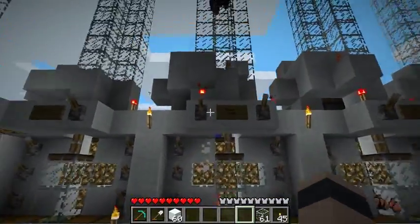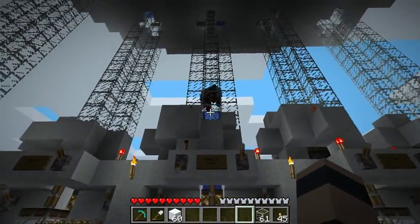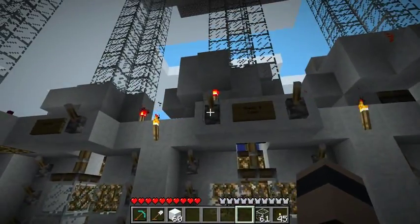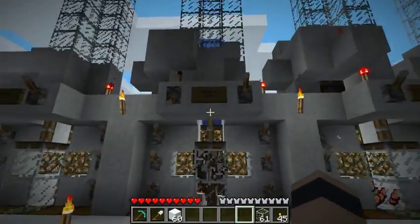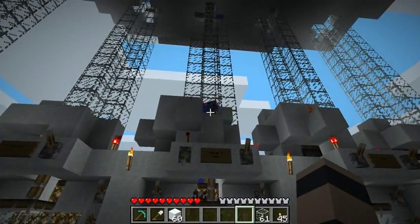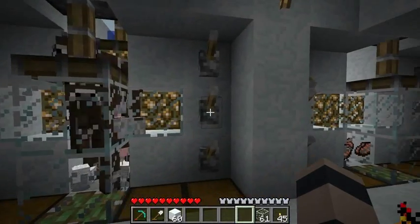I've added two more levers up here. This one controls the water break - water appears over there. Otherwise they just fall to their death, so one way of killing them is gravity, just having them fall to death. If you want to collect them you need your water break set there and they'll end up in here. Then you've got your crusher.